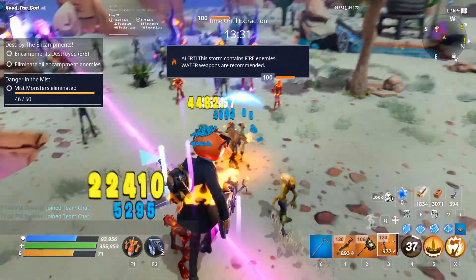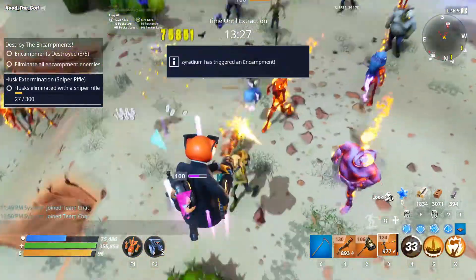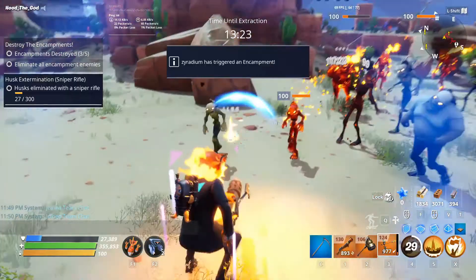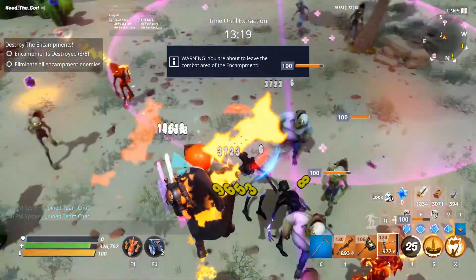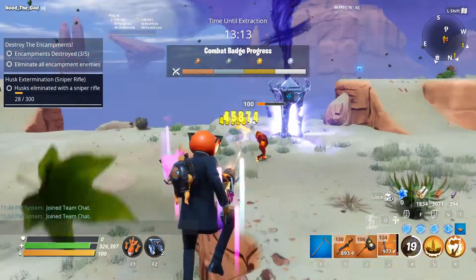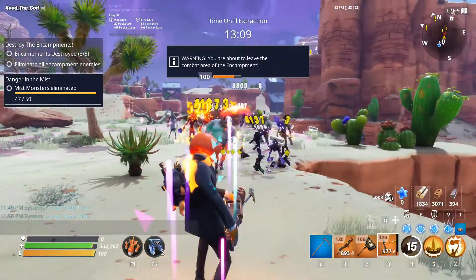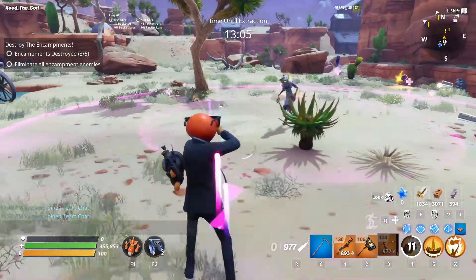I think we got a shield husk right here — yep, one right here. We took him out but they didn't drop anything. There are a lot of shield husks here with the little baby ones too. We got one that just went down. We might not be able to survive this but we'll see. Alright, we got two shield data — let's go!